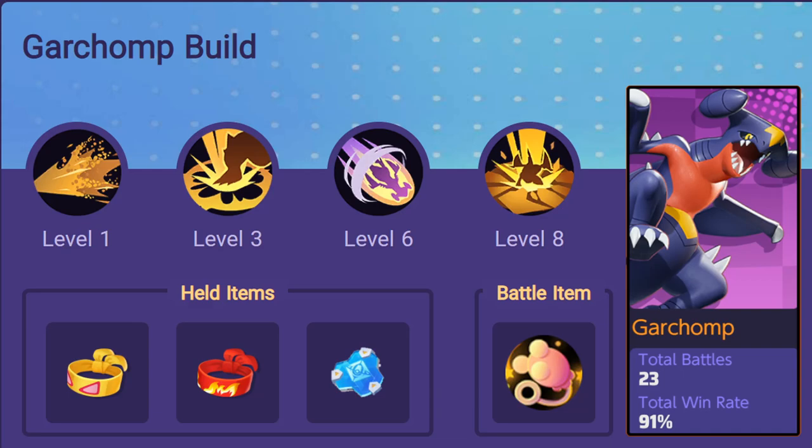I play Garchomp in the central lane because it allows for faster leveling to bypass its weak early game. My build is muscle band, focus band, and buddy barrier. My battle item is fluffy tail.